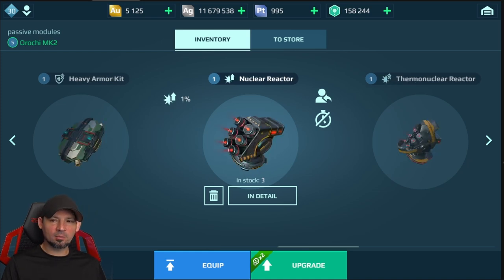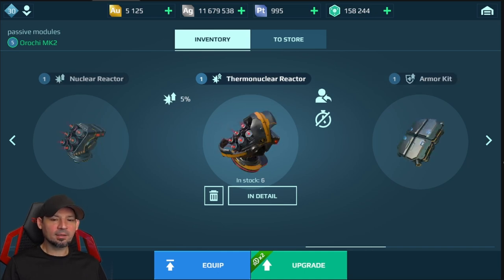We also have the stock nuclear reactor modules — they're okay. Don't be afraid to level up stock modules at first; they're cheap and effective. I had regular armor kits upgraded for every robot and that gave me a lot of extra durability. The thermonuclear reactors are like an upgraded nuclear reactor, and at one time they were awesome, but there are so many better modules now. I wouldn't really invest in upgrading these.